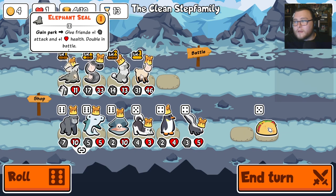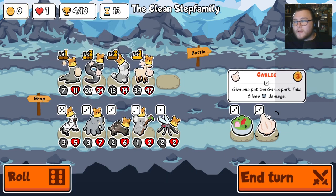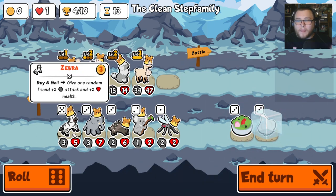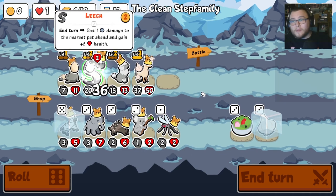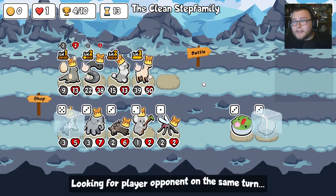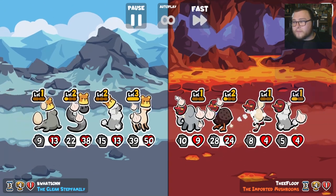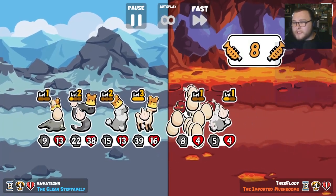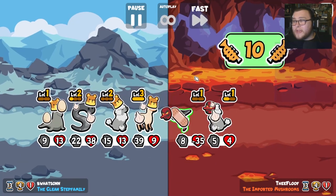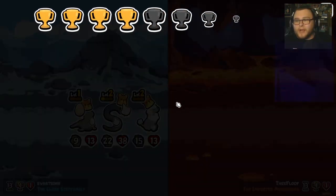Perk me. Taco me for more attack. Perk me. Zebra me. This is the end of it all — we have to do good here. He does one to it, he does two to it, so that's an eight. We kill that, we kill the ten ten, and we kill the poodle. That is a good round for us.